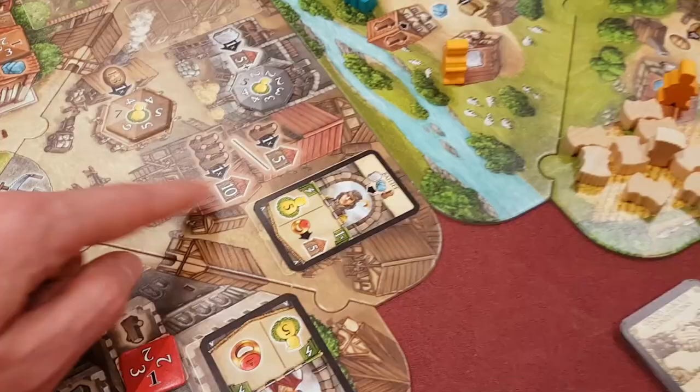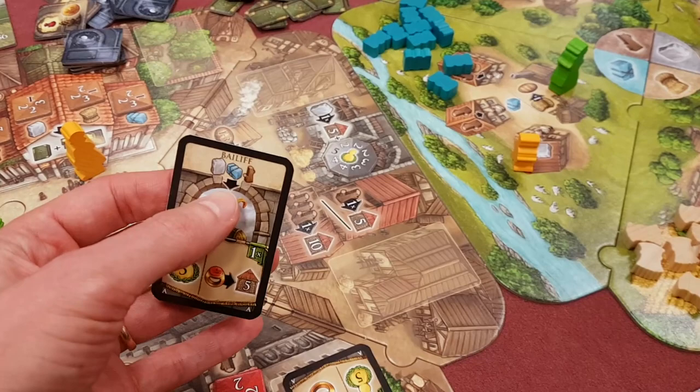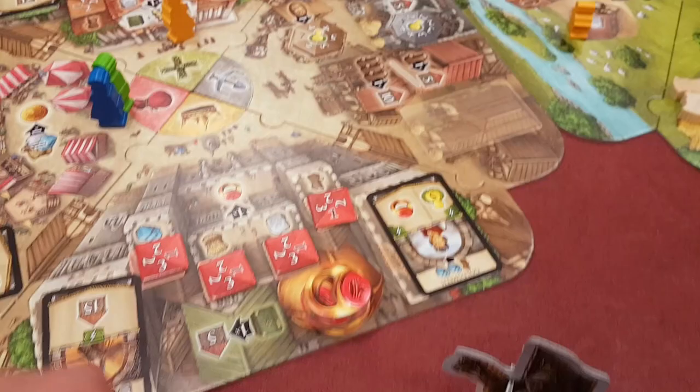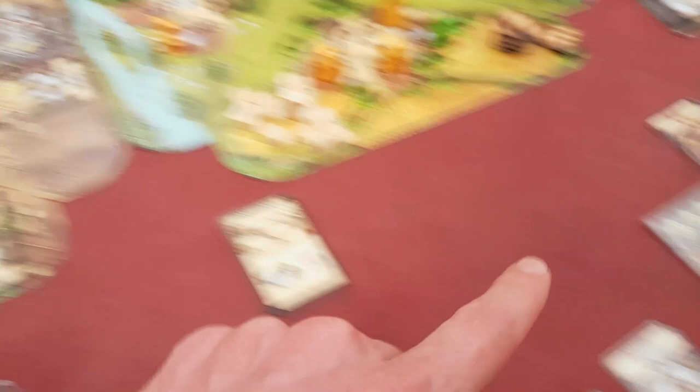You can also hand in some wood here for house points. Another thing you can do on an action space is buy one of these cards. You pay the resources at the top, and you get the stuff at the bottom. It might be an instant ability — that's five people points — or a once per turn ability. You can hand in signets, another kind of resource, for more house points. There are some permanent special ability cards too. You can get a thing which will give you a permanent ability through the rest of the game. You can also go here to get signets by cashing in certain resources.